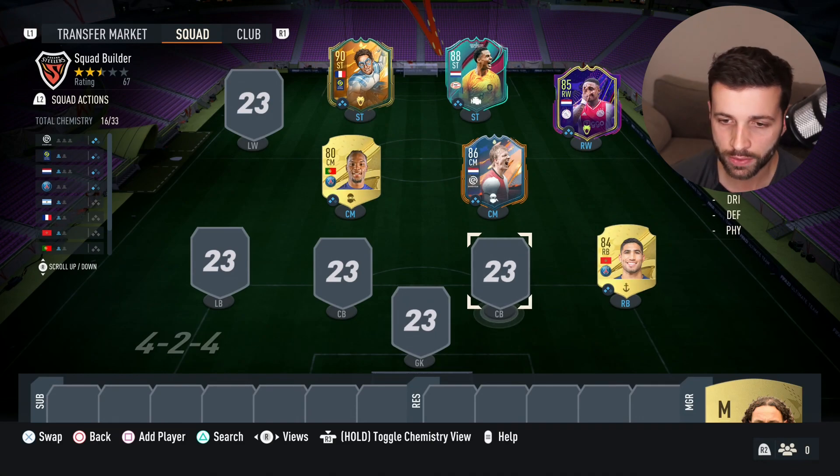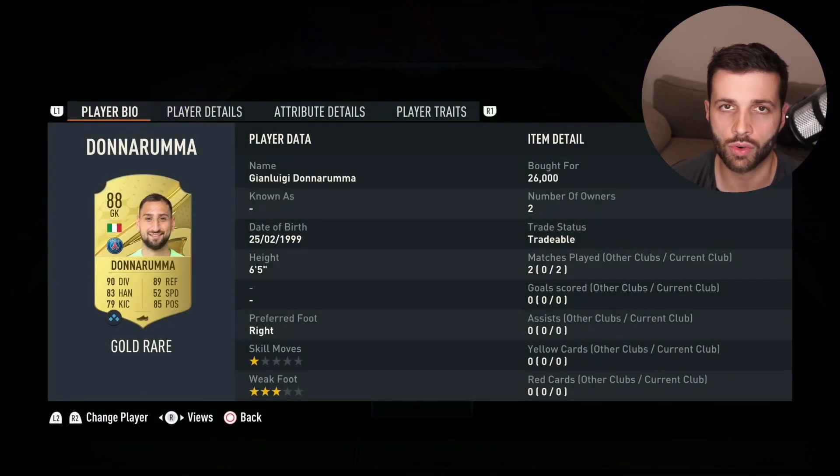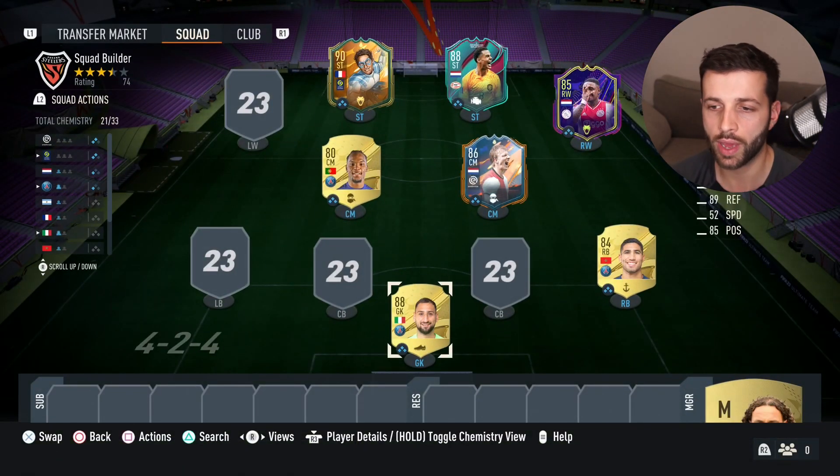That gives us mostly full chemistry on our Ligue 1 players. For goalkeeper we're bringing in Donnarumma — or it could be Navas, it doesn't matter, they're both PSG goalkeepers. That now gives us full chemistry on all our Ligue 1 players.